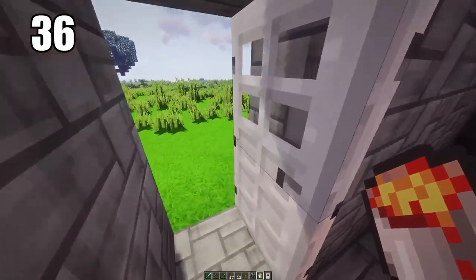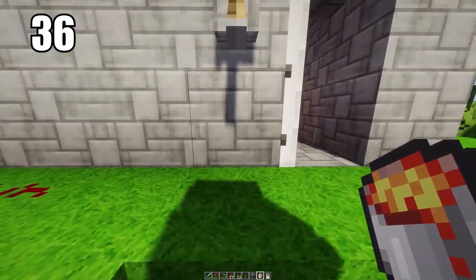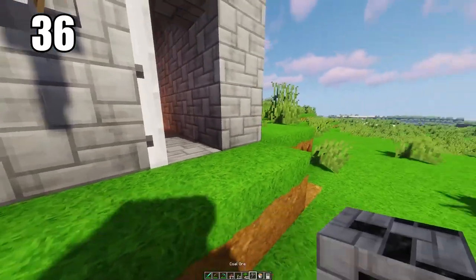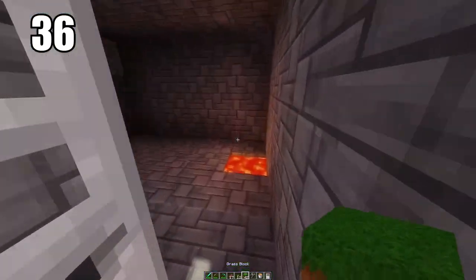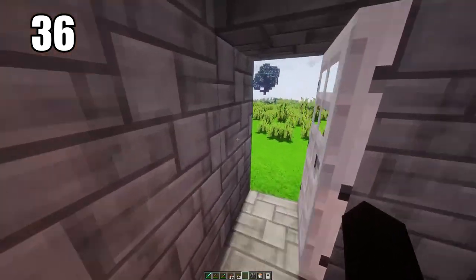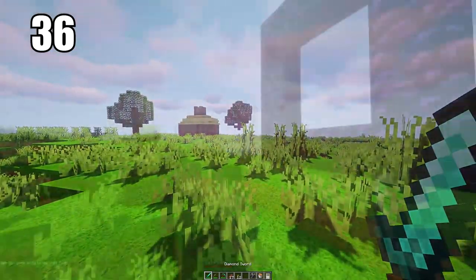Tip number 36 is keeping a lava pit as sort of a garbage bin. When you've done enough survival, you have a lot of excess material you just want to throw away and there's not really a clear place to do away with it. You might accidentally keep picking it back up and it gets annoying. Keep a lava pit somewhere safe — obviously not near any wood as it'll catch fire — but near some stone you can just use it as a trash can to throw all your excess materials away.